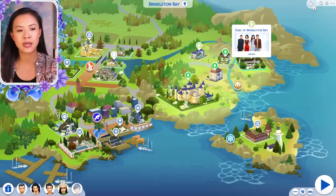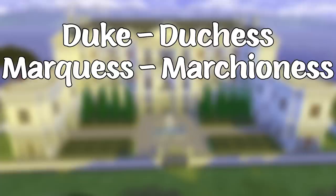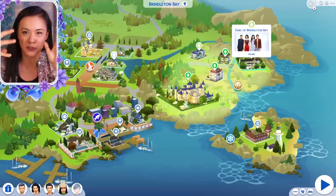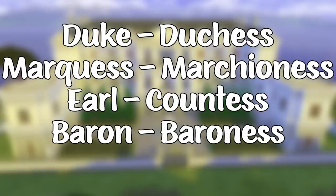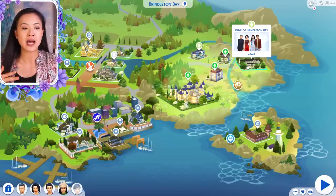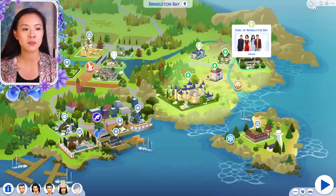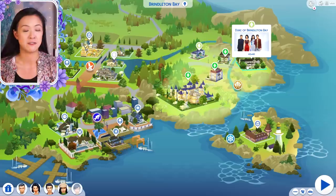The male and female versions of the titles are Duke and Duchess, Marquis and Marchioness — although when I first started I was saying Marquis or Marquise, which is another female version of Marquis, but the more common one is Marchioness, so I changed it later in the series. And then we have Earl and Countess, Baron and Baroness, and obviously Lord and Lady. If a Lord or Lady married another Lord or Lady and neither of them inherited any noble title, their children would not become a Lord or Lady. The family technically comes from nobility, but they would be way further from royalty than their parents, so they don't get a title.